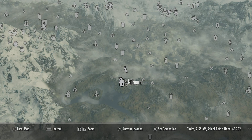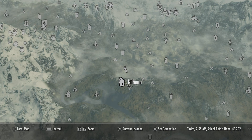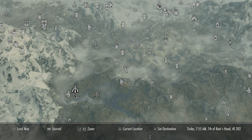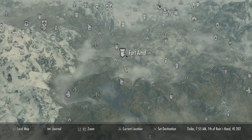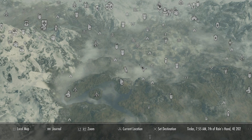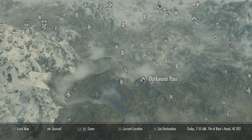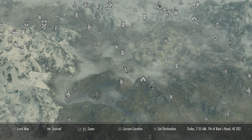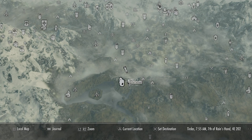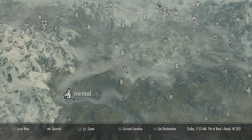Dragonborn Cliff is located right here by Neilheim, close to Iverstead. You also have Fort Amal, Lost Knife Hideout, Darkwater Pass, Snapbag Cave, and Darkwater Crossing nearby. So yeah, it's right here in this little area, really close to Iverstead.